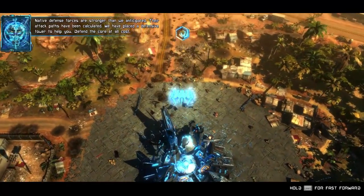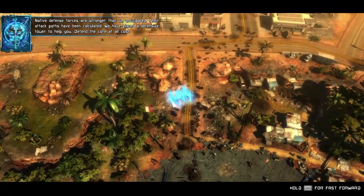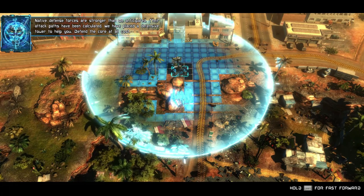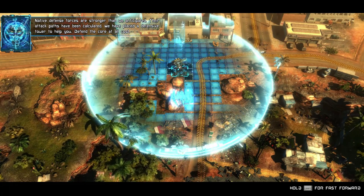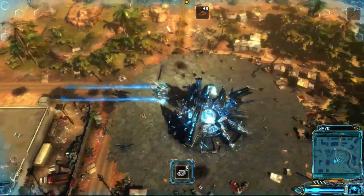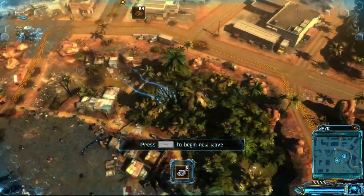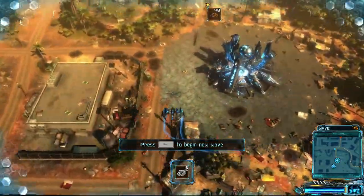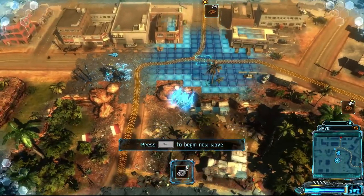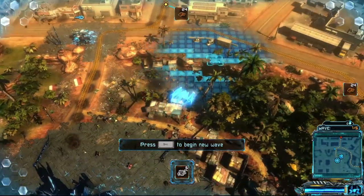Native defense forces are stronger than we anticipated. Their attack paths have been calculated. We have placed a defensive tower to help you defend the core at all costs. So this voice is actually a vamp on... I'll get back to that. First, I need to set up my base here.